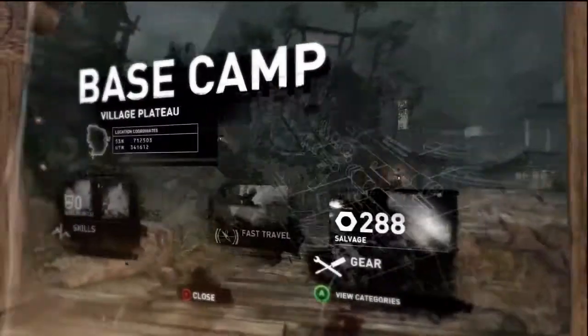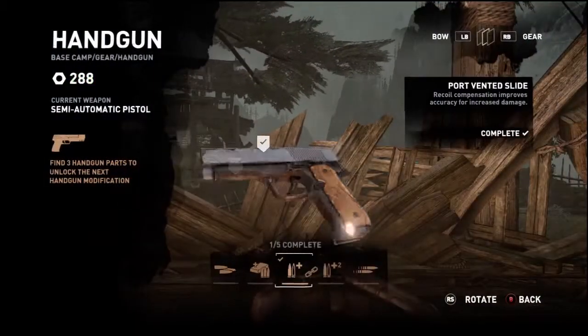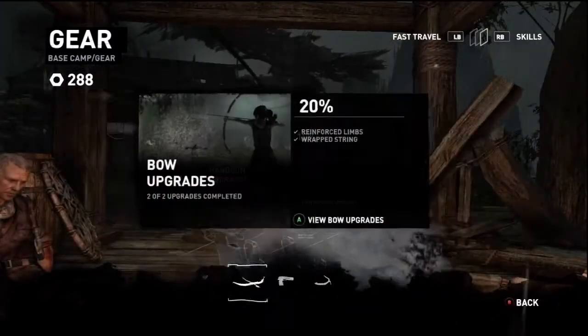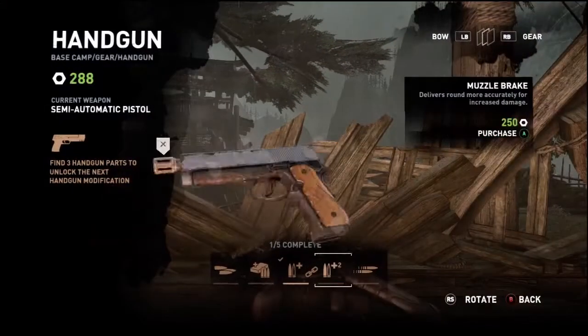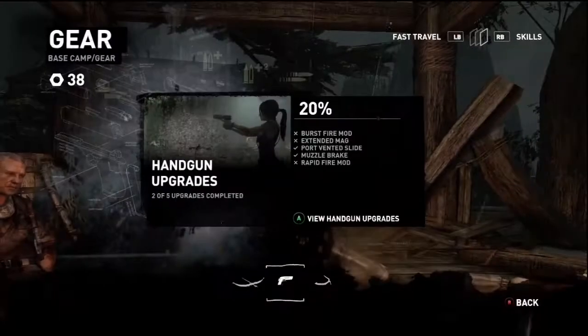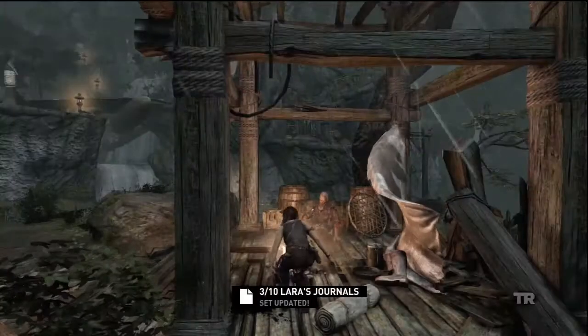We have 288 salvage. We're going to spend it on the pistol, because we've already upgraded the bow all the way as much as we can. Let's make it do even more damage. Let's get out of this camp, and that's three out of ten journals.